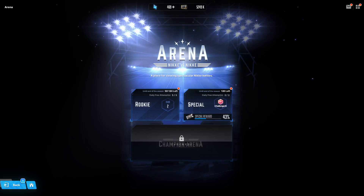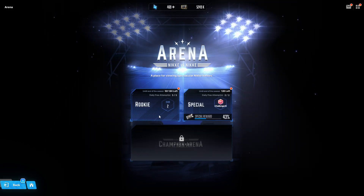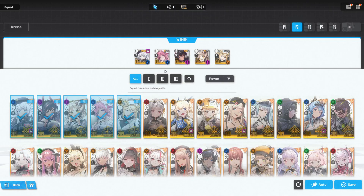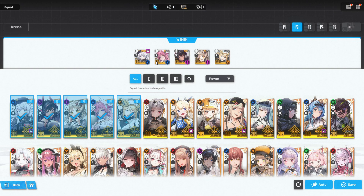It's your boy ZXS and we are back with another Goddess of Victory Nikke video. In today's video, we are actually going to be finally taking Ray, who is the free-to-play SSR, Max Limit Break character that everybody will be getting in the span of two weeks.